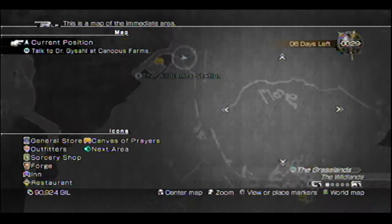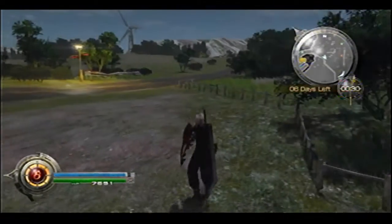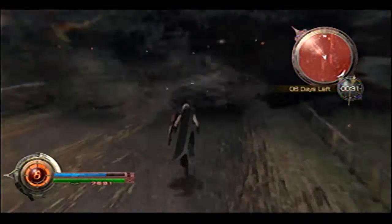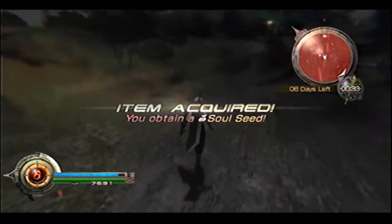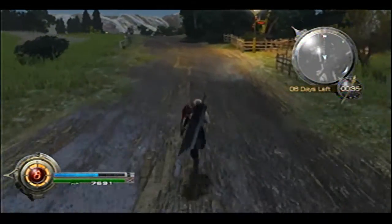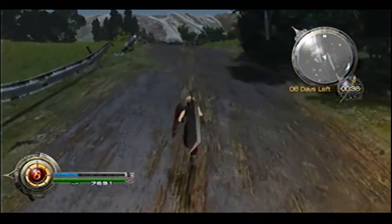Basically they tell you to check out Canopus Farm, so that's where we're going from the station. You can follow along in your game as well. I'm just going to avoid every fight I can. We got some chaos over here and some soul seeds.